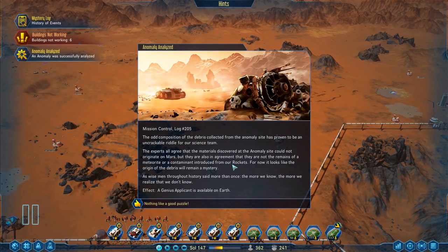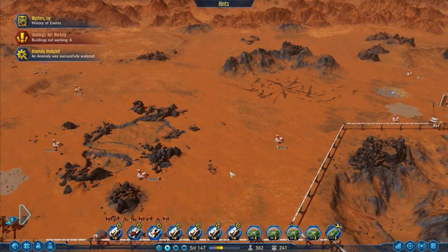The odd composition of the debris collected from the anomaly site has proven to be an uncrackable riddle for our science team. The experts all agree that materials discovered at the anomaly site could not originate on Mars, but they're also in agreement that they are not the remains of a meteorite or a contaminant introduced from our rockets. For now, it looks like the origin of the debris will remain a mystery. As wise men throughout history once said: the more we know, the more we realize we don't know.